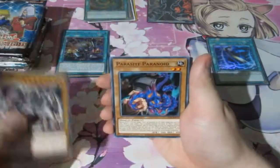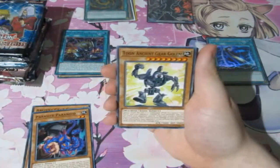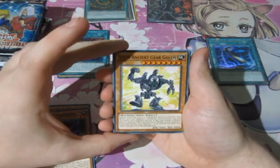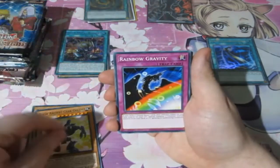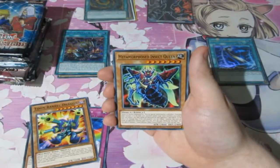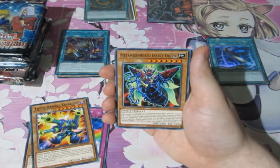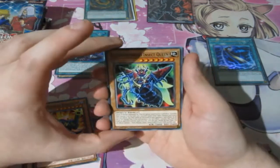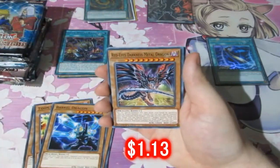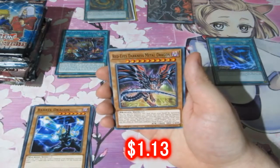Next pack — we've got Ancient Gear Golem. Ancient Gear Toon Golem! I've been wanting Ancient Gear Golem as a non-holo rare — I'm happy. Rain of Gravity, Toon Barrel Dragon. Oh my goodness! Metamorphosed Insect Queen — wow, that's a new card! Barrel Dragon! Red-Eyes Darkness Metal Dragon — a new alternate artwork — that is beautiful.